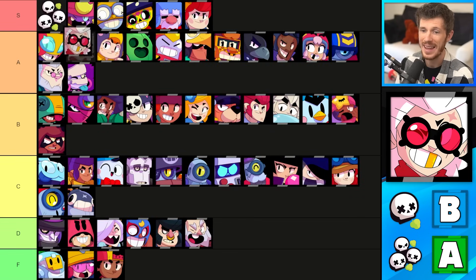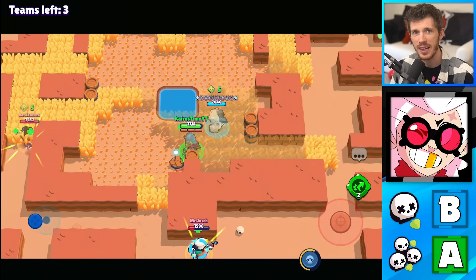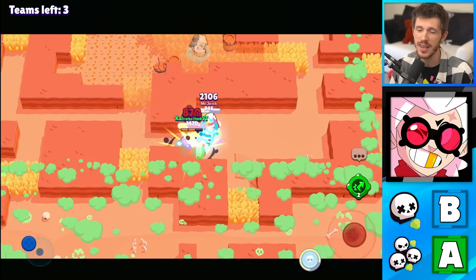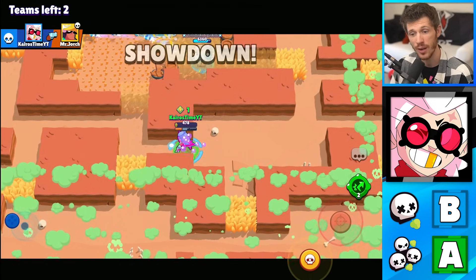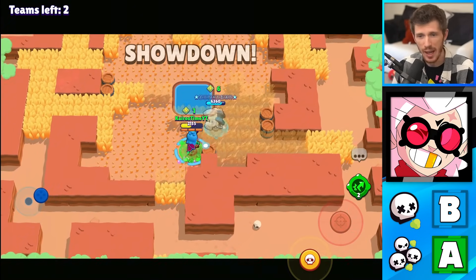Belle's in the B tier for Solo Showdown and the A tier for Duo Showdown. She's better in Duos mostly because her attack is more likely to bounce between enemies. In Solos she can't really prevent burst damage, but her super does deal a lot to tanks. In Duo Showdown she has a teammate that can help prevent that burst damage, so she's solid in Duos.